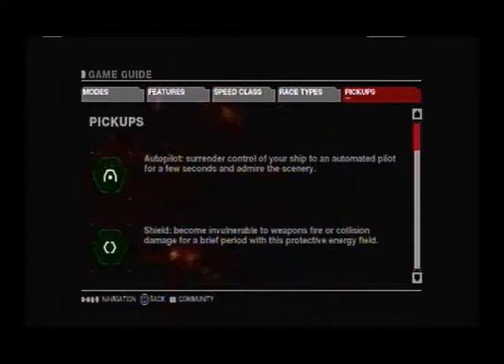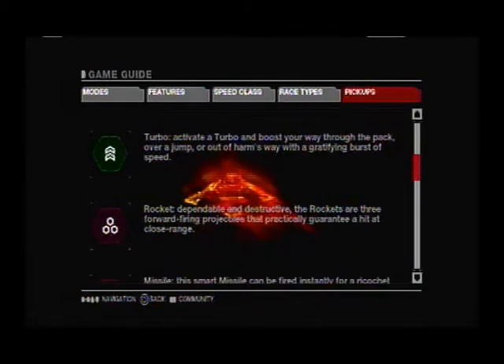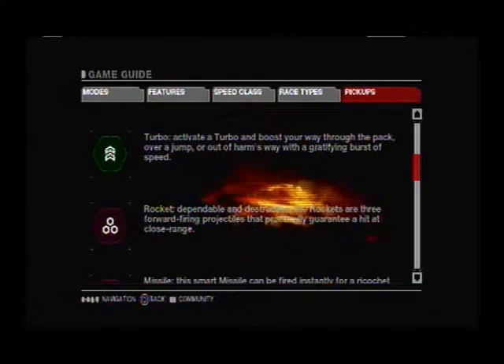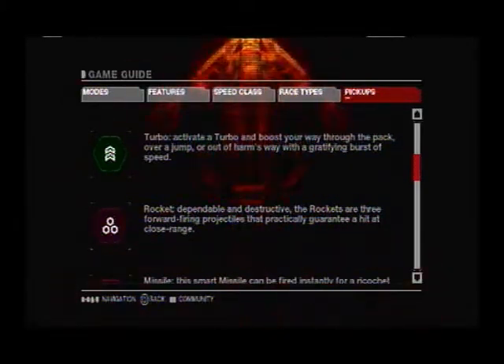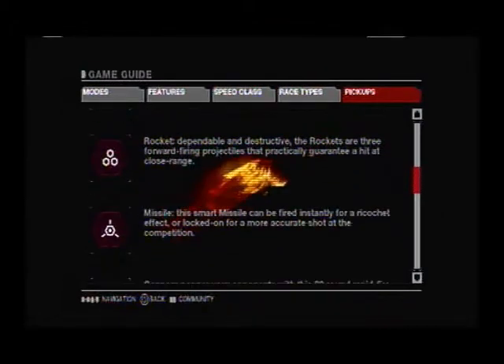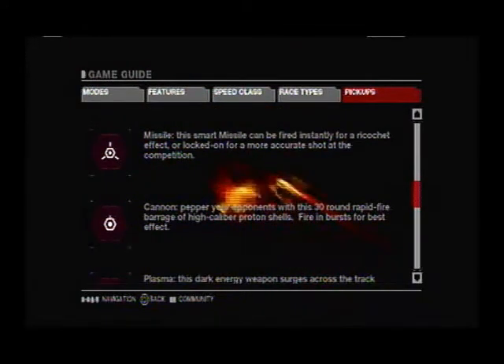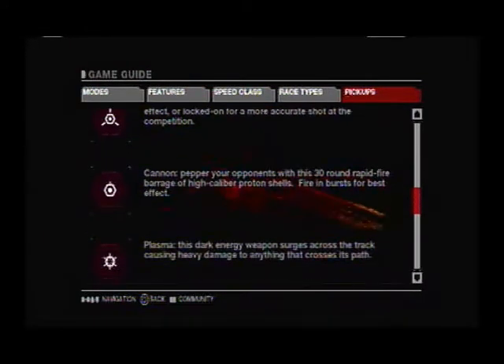Now here are the weapons. You have the autopilot which basically takes control of your ship. With the shield you become invulnerable to everything for a brief period of time. Turbo is self-explanatory — you can burst through the pack. Rocket shoots 3 rockets straight ahead and from close range it does massive damage. For the missile you can get it locked on or shoot it instantly for a ricochet effect, which is actually pretty good.